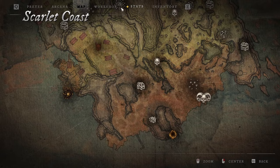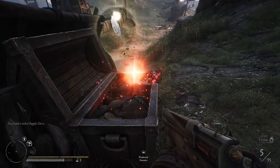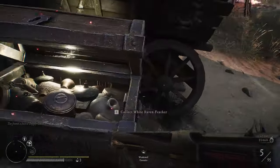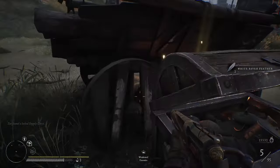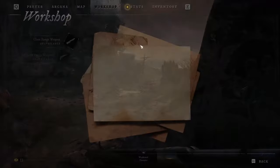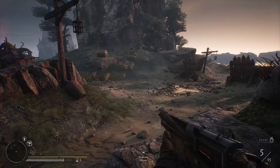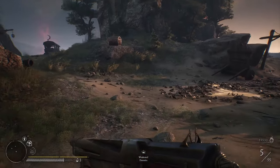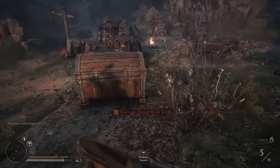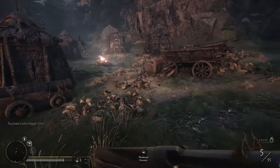Let's have an example. We are at nine research points and we are opening the chest. You can see the progress increases by one — we completed one action in the world and gained a progress point. That's how it goes with everything in the world. Everything you do will increase your research, so don't miss out on it and finish as many tasks as possible to complete the research.